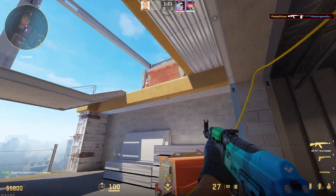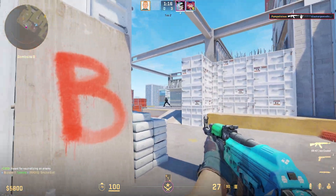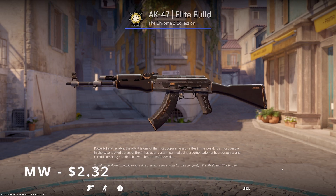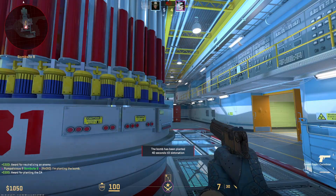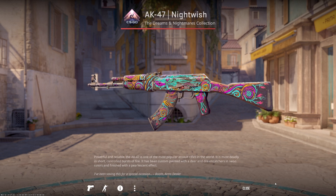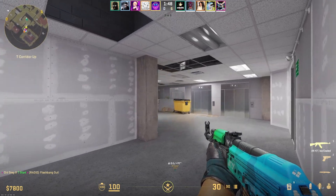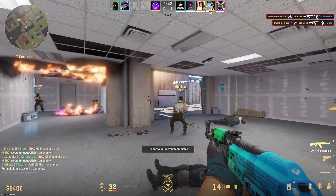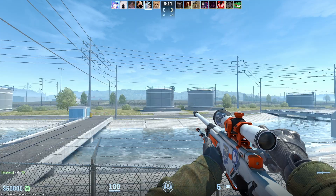The AK is a bit more expensive for most skins, but there are some pretty good budget options. For subtle skins that pair well with default gloves, the Slate in Field Tested, the Elite Build in Minimal Wear, or the Steel Delta in Field Tested look great. If you want something flashier, the Orbit in Field Tested, Ice Cold in Field Tested, or the Nightwish in a low float Battle-Scarred are great for around the $10 price tag. It all depends on what guns you play the most — if you play mostly with rifles, spending money on a nice AK and M4 would be better than buying an expensive AWP or Deagle.